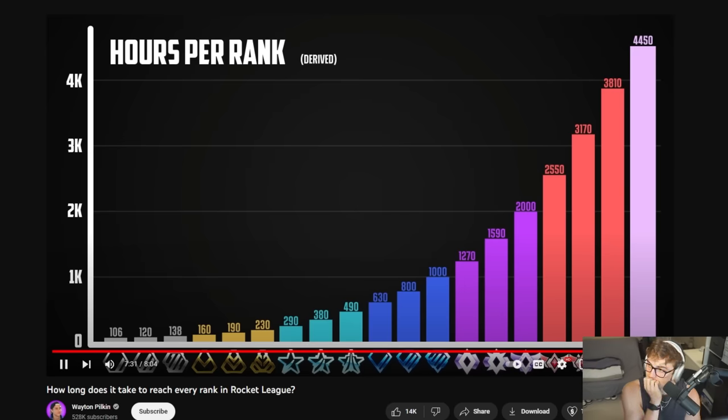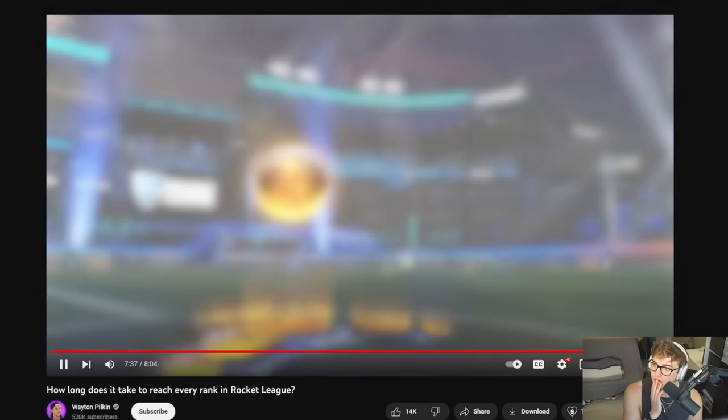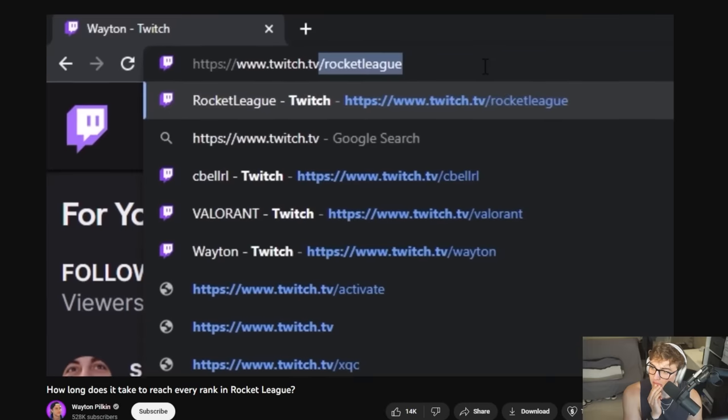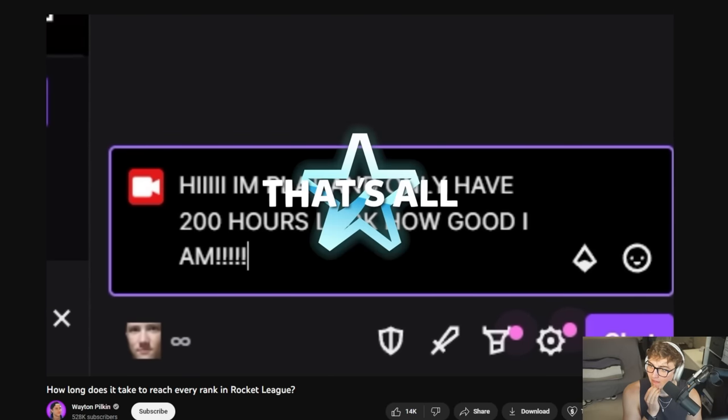There's no exact way to get this perfect, but this is the best data we have and I think it's really interesting. Basically, look at this graph, look at your rank, look at how many hours you have, and ask: am I at this rank faster or slower than average? Just don't come to Twitch chat saying you're Plat and you only have 200 hours — you're still Plat and you still suck.